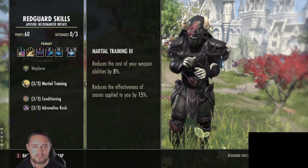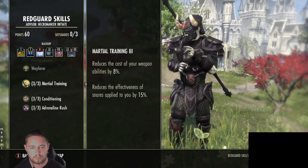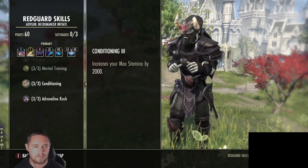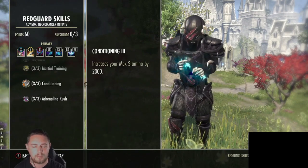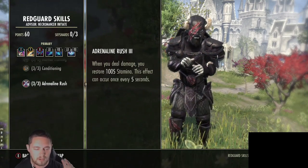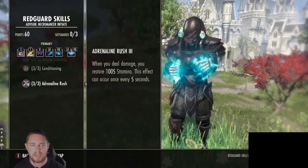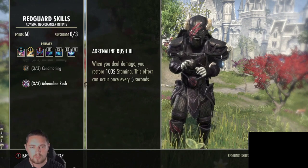The Redguard passives are great here. Martial Training reduces the cost of weapon abilities by 8%, so Heroic Slash, your taunt, Blockade - all those skills get reduced in cost. Conditioning increases max stamina by 2000, which gives us a longer period before running out. The main reason we chose Redguard is the huge passive Adrenaline Rush: when you deal damage you restore 1005 stamina, and this can occur once every five seconds.